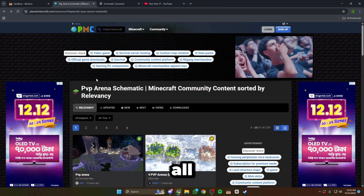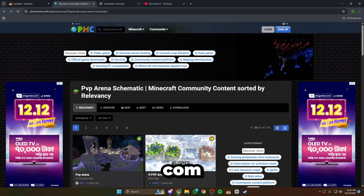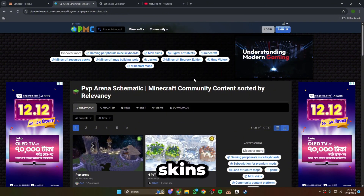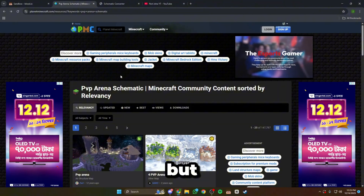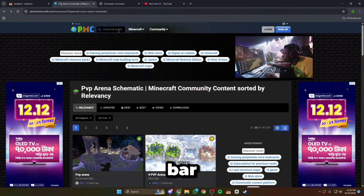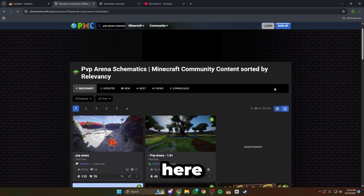First of all you have to go to planetminecraft.com — this is basically a Minecraft-related website where you can find many Minecraft skins, maps, and schematics. Now I know this game is not Minecraft, it's Blocks, but watch till the end — it will be epic. You have to come to this website and on the search bar search 'PVP Arena schematics'.